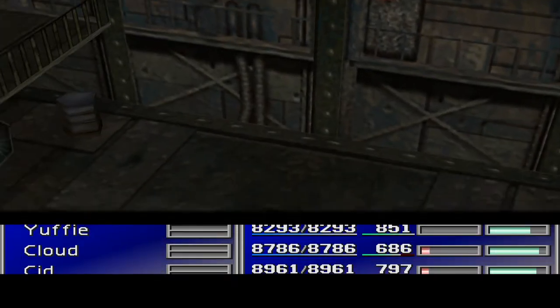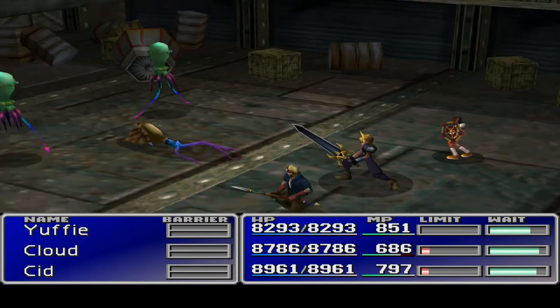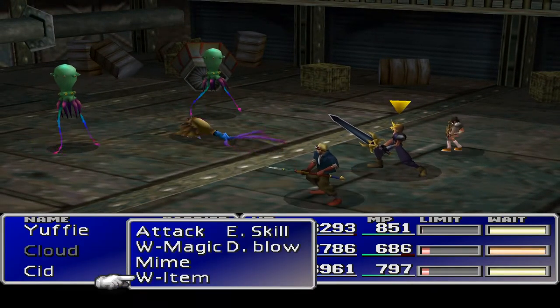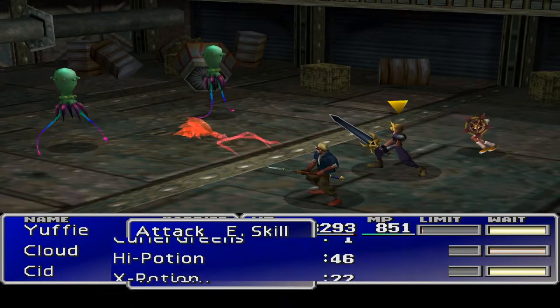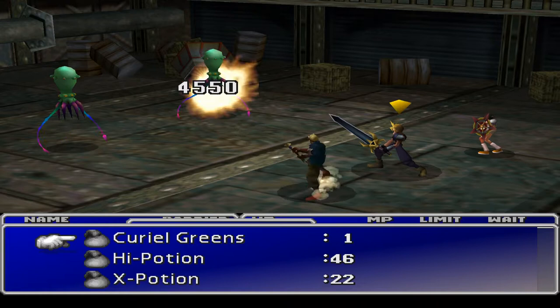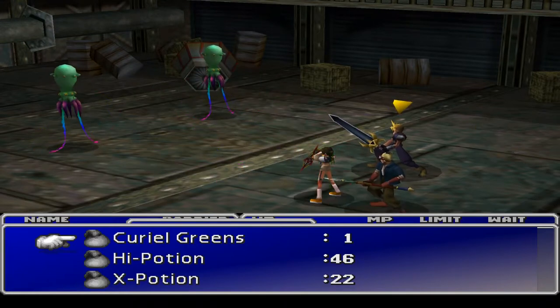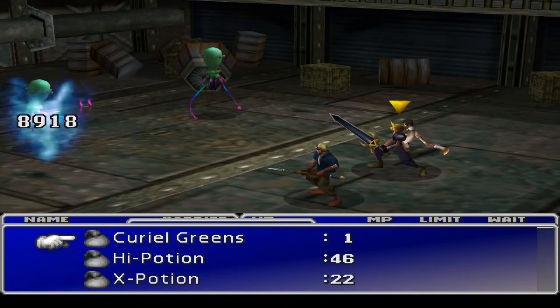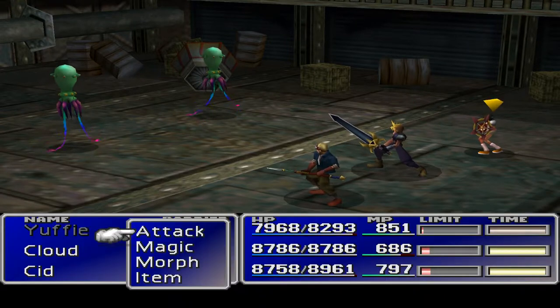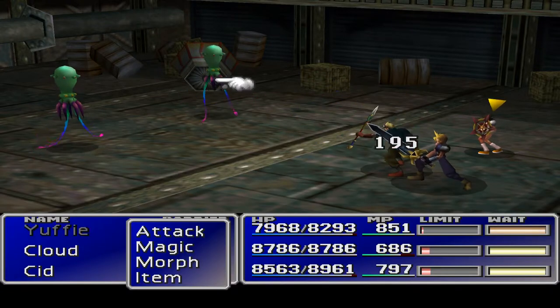I have had some troubles getting this to work for me here, but we should be all right. Yuffie is then going to come in with the counter-attack morph. That was just a normal counter-attack — that's fine. Sid's going to go around and do some business, but here comes Yuffie with what we actually want. There should be a counter-attack and then a morph.